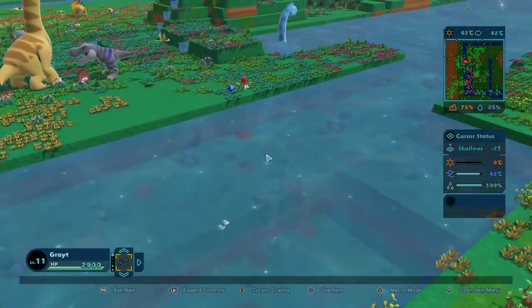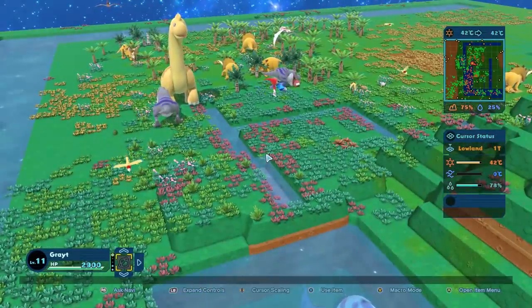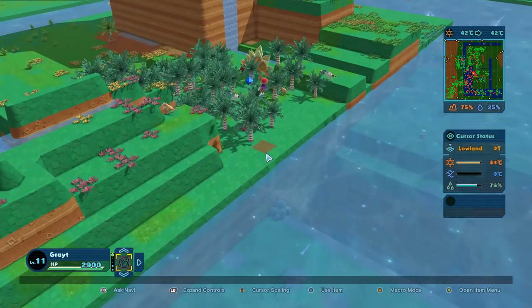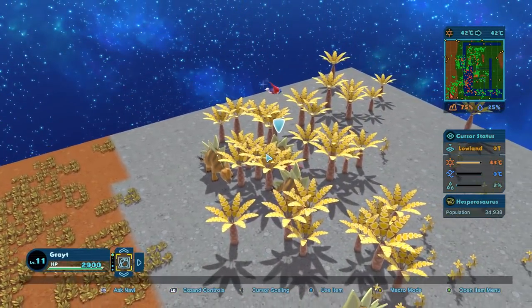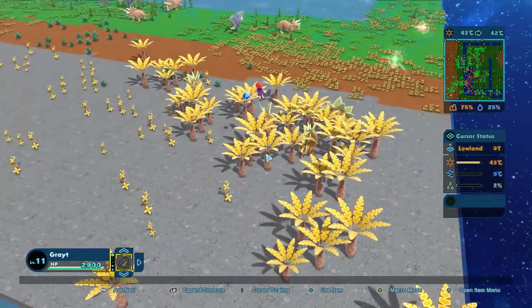Hello everybody, Grey Steelblaze, and we're back with more Birthdays the Beginning. When we last left off, things were popping off all over the place. We got dinosaurs left and right, a couple of river areas, fungus growing up over here, velociraptors running around, stegosauruses. We even have a little bit of a desert-like area over here. Very cool.